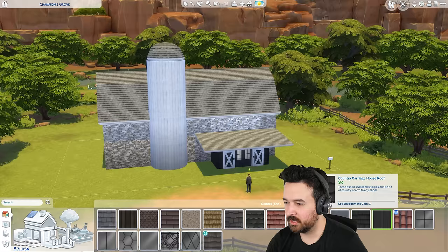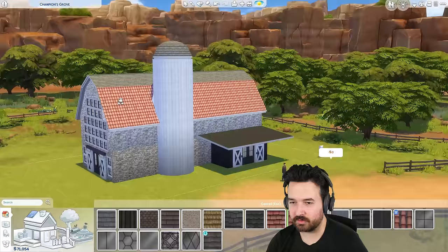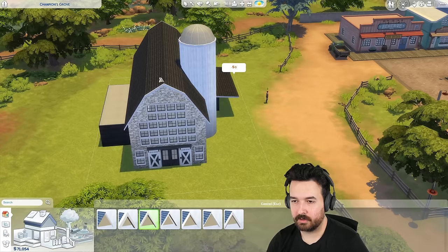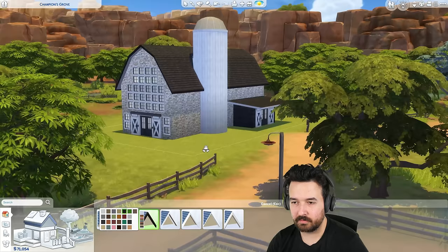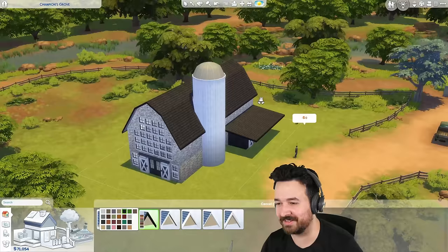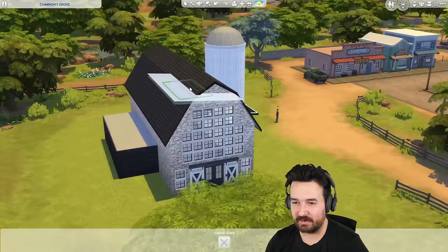I probably want to do metal sheeting. Or do we keep the roof more traditional looking — just use Horse Ranch, as it would have originally been? Maybe the top of this should be different. Do I do a black trim or a white trim? I like black — I think it looks better. I'm actually pretty happy with this so far.